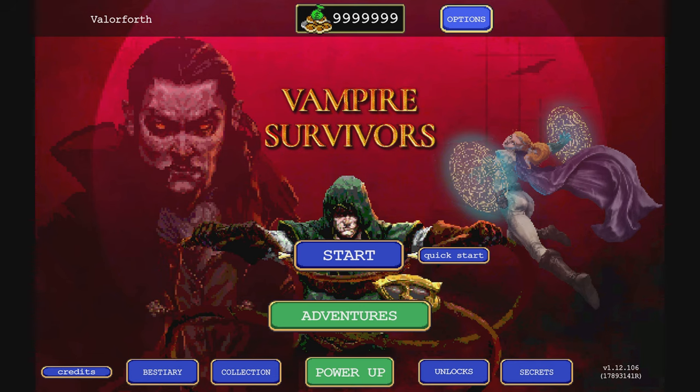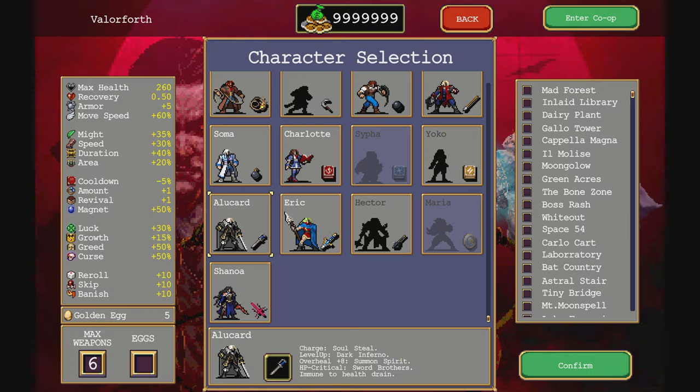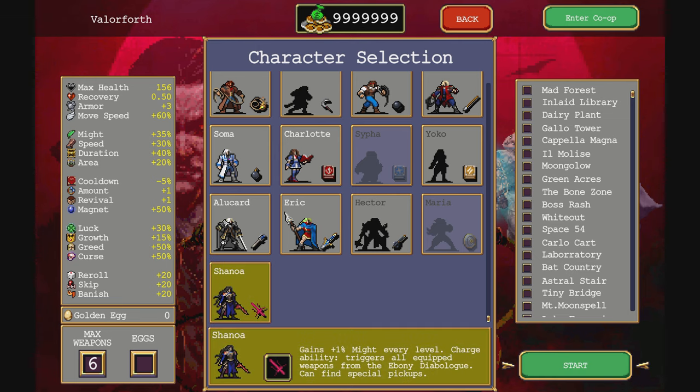Thanks for managing around in Vampire Survivors Best Week 336. We got more Vampire Survivors Castlevania collab, Ode to Castlevania, and I've already messed up one run with Shanoa because I filled up my inventory before I got the glyphs, but I don't know if they'll spawn in or not. It spawned in for Alucard, so gains one might every level, charge ability triggers all equipment from the Ebony Diabolog. I don't know what those are, but we'll go to Ode to Castlevania.